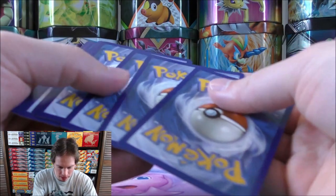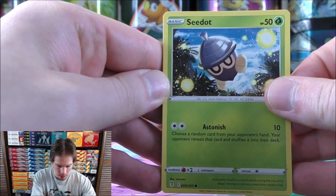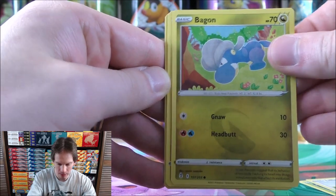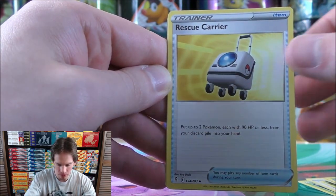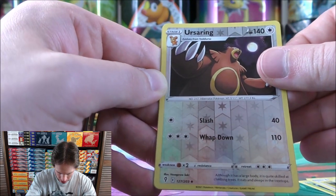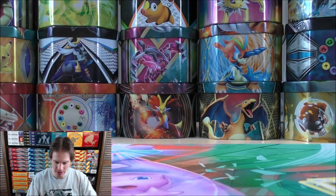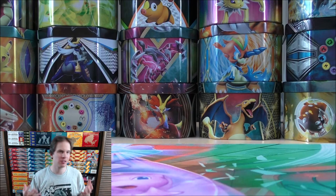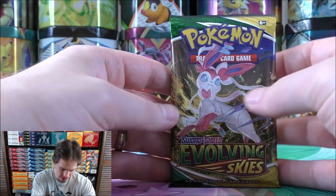Some Build and Battle Boxes from Evolving Skies all had white-colored code cards. First pack of the second eight starts with Seedot, Lillipup, Bagon, Litleo, Teddiursa, Darkness Type Energy, Crustle, Rescue Carrier, Crystal Cave — not a bad stadium card — an Ursaring Reverse Holo uncommon, and then Zygarde as a rare holo. That's a little disappointing since those cards aren't worth much. I did pull a Ninetales Alternate Art before — that card is just beautiful overall.